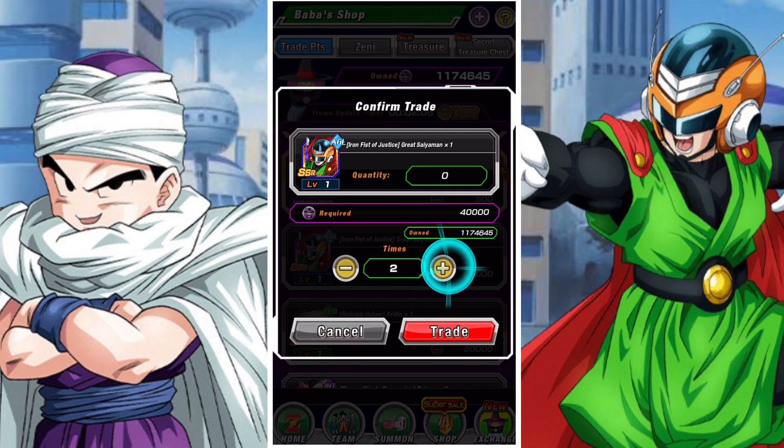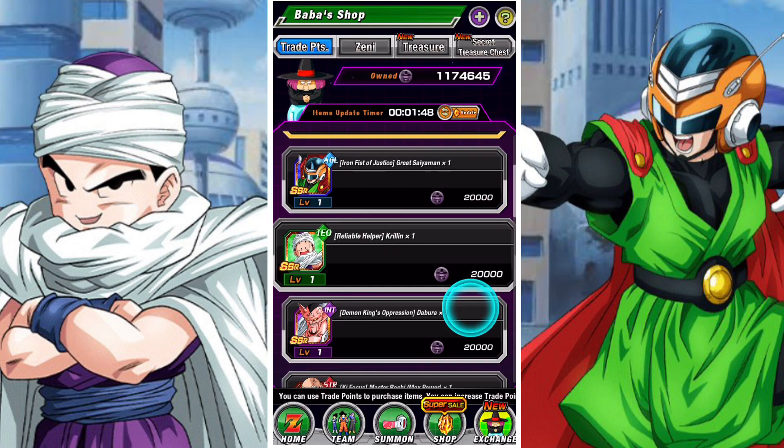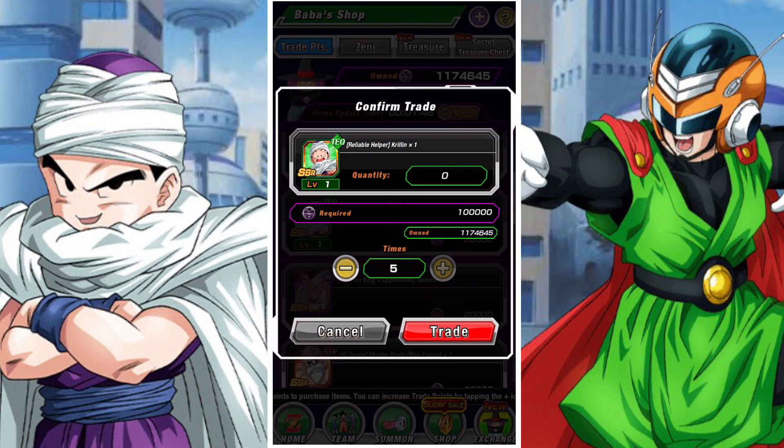As you can see, they're available in the shop. When you see them there you can buy as many copies as you want. I suggest only buying the original copy and the four copies needed for hidden potential. For Dabura and Master Roshi, as those two don't have easily farmable SAs, you'll want additional copies.